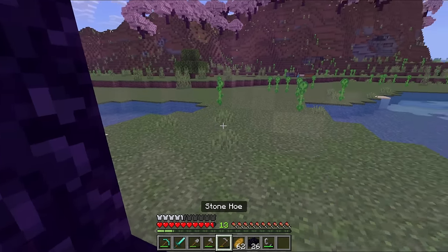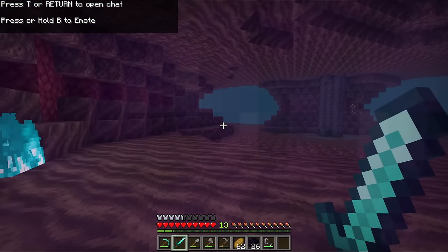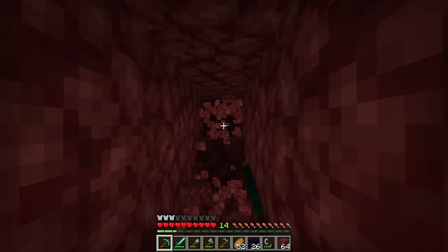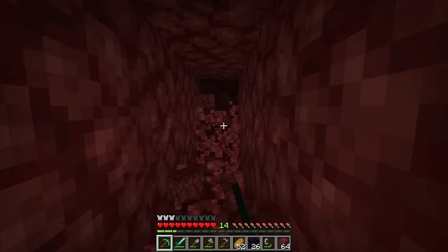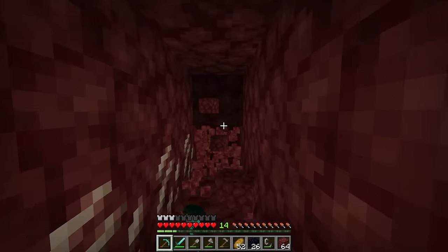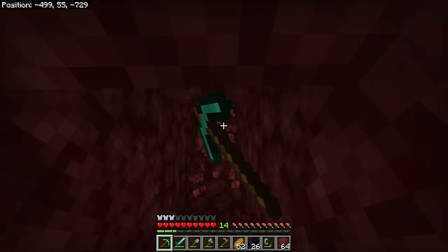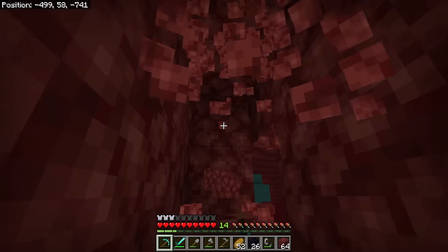Let's light it up and hopefully we get a good spawn and don't die right away. Oh no — we got a soul sand valley. That's not good. I really don't like the spawn we got, it's really awkward. I've been digging around trying to find some places to explore, and my pickaxe is not having a good time — it's down to a quarter left. I don't know if we're going to find any warped wood today. If I can't find any, we can just use different kinds of cyan blocks for now.